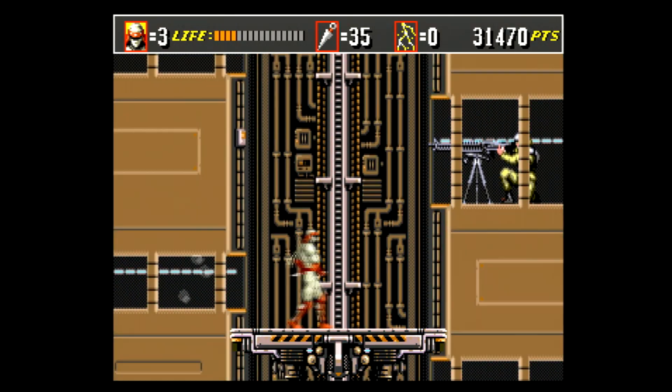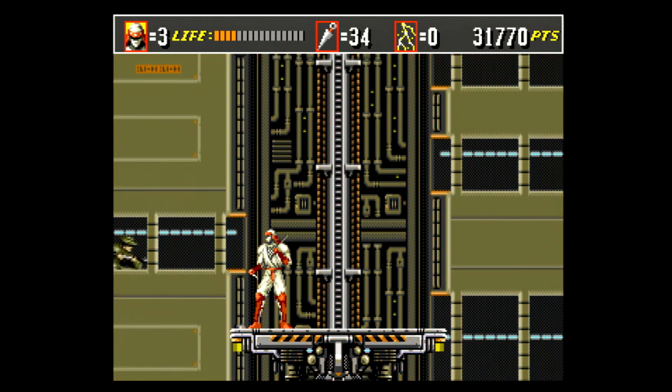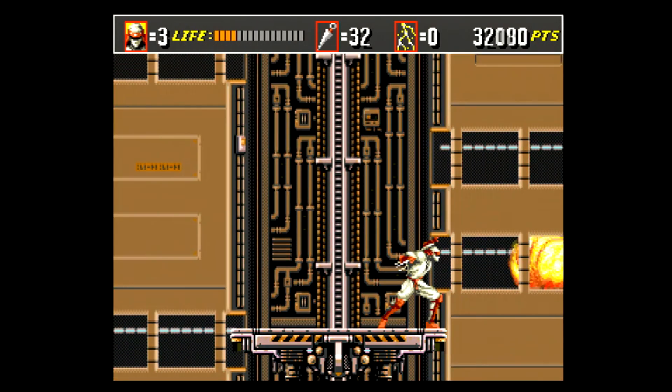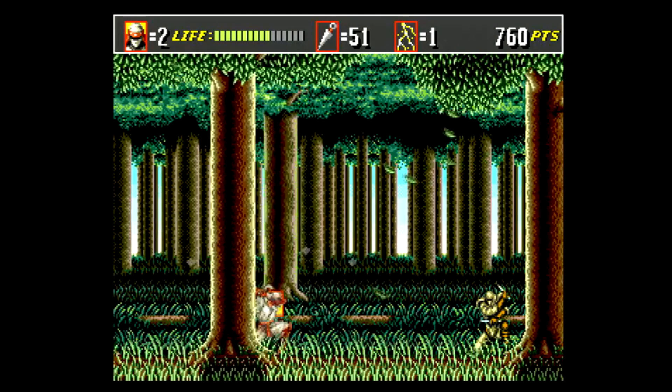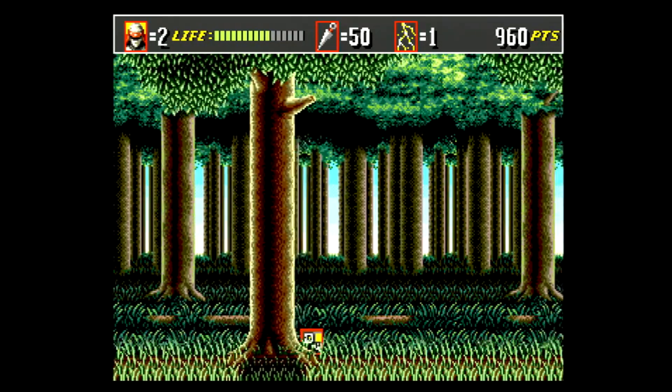Shinobi 3 has a good balance of settings, and the Genesis shows them off very well with its color shades and graphical layers that express the depth. My favorite is the parallax scrolling effects in the background that really show off the graphical design and make you feel like you are traveling somewhere.